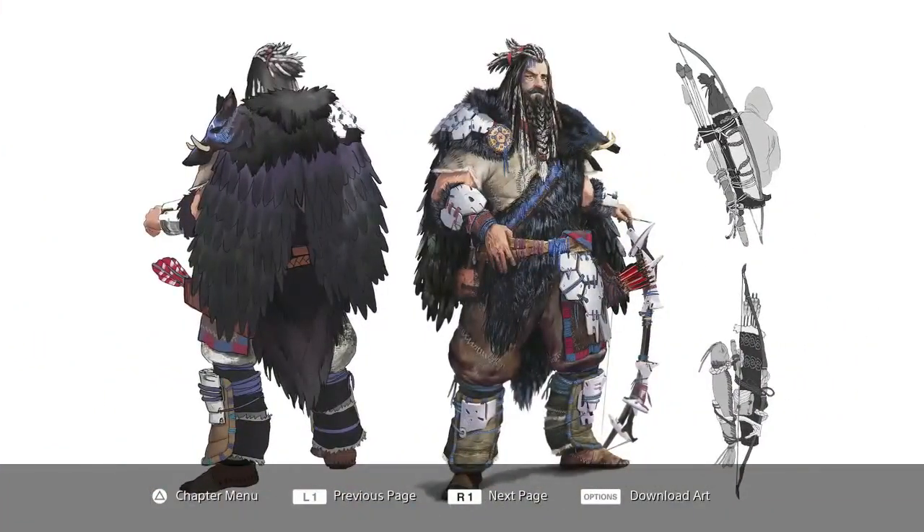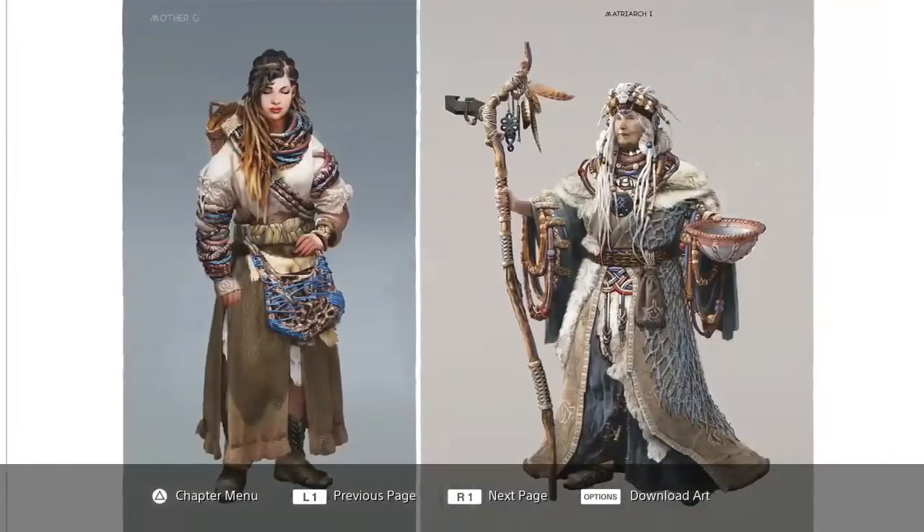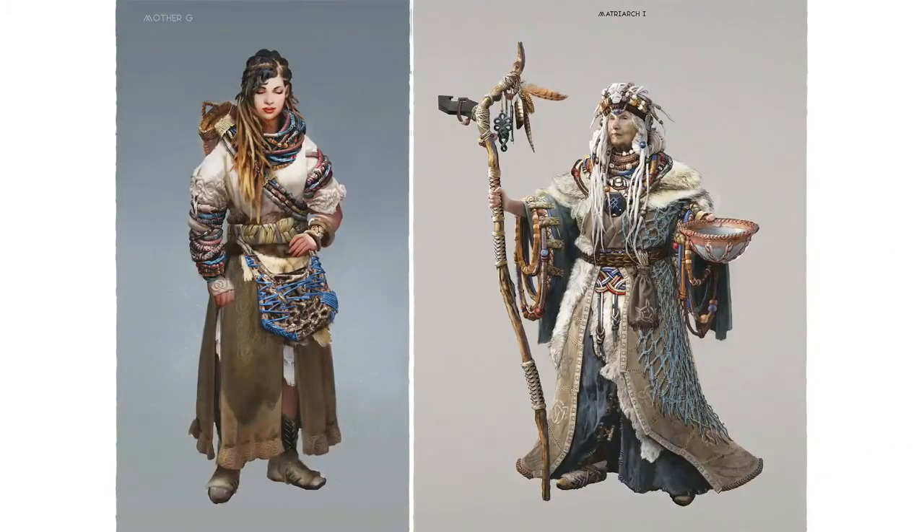In the tribe section, as you can see in the far right of the screen, they actually made a dummy to look like one of the dinosaurs so they can have target practice. This is kind of where the main character grew up. Moving on, here's one of the people inside of the game - might be the main character's father, maybe the chieftain, somebody of great importance. Next up, here are two characters with full detail designs - Mother G and Matriarch I. That's really cool - a lot of detail and really nice concept art.